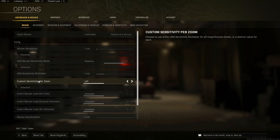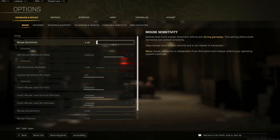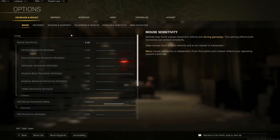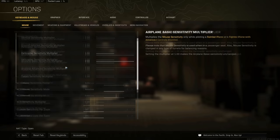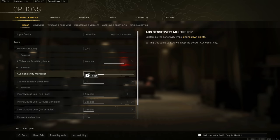First off, my sensitivity is 3.45. I play on 2000 DPI, so this sensitivity might seem pretty low, but at 2000 DPI it does change things quite a bit. People ask why I play on 2000 DPI — it's just what I got used to. Instead of changing my DPI I just changed my in-game sensitivity.